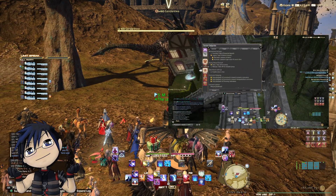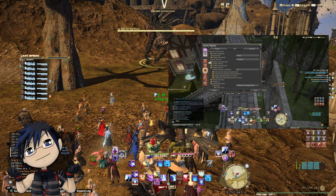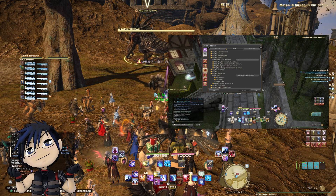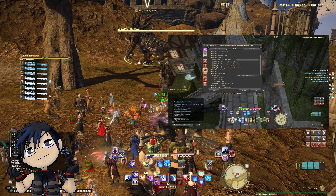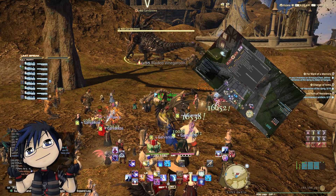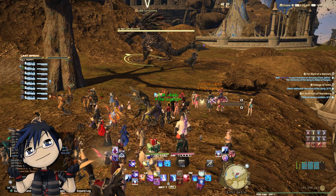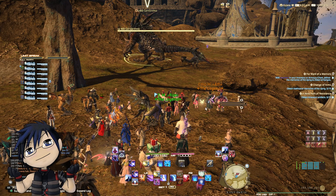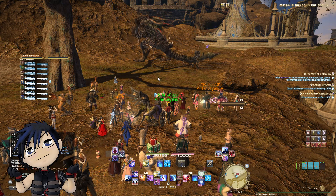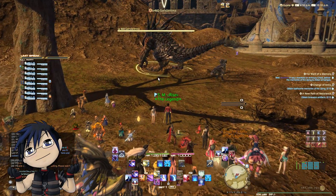The start time would usually be called in Eorzea time, or ET, which you can turn on in Character Configuration, UI Settings, and under the HUD tab. No matter what you do, please do not early pull. Once the hunt starts, a train is formed. The organizer would call out the location of the next mark and the next until all the marks are killed. This event will begin again once all the marks have respawned.